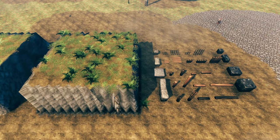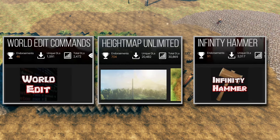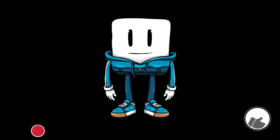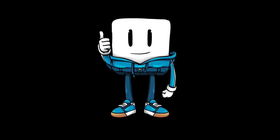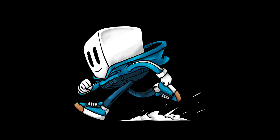I tried to make sure I had ways to do this with mods and without mods throughout the video, but if you are interested in the mods that I use, they are all linked in the description. It's recommended that you use infinity hammer, server dev commands, and world edit together as they are designed that way. If you learned something from the video, consider subscribing or maybe even becoming a channel member to help me keep making these videos. Thank you very much for watching — more coming soon, and I'll see you in the next one!